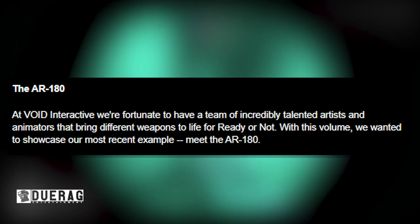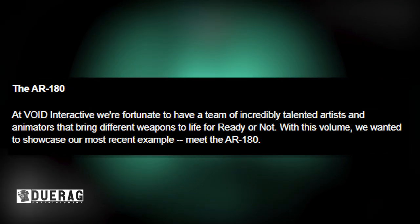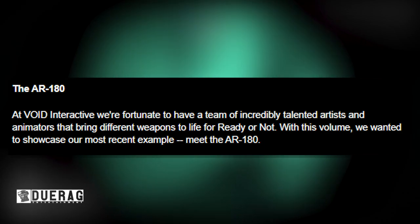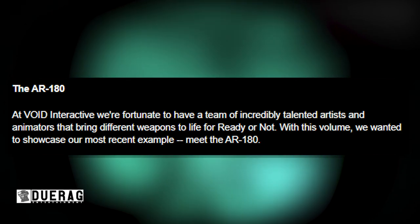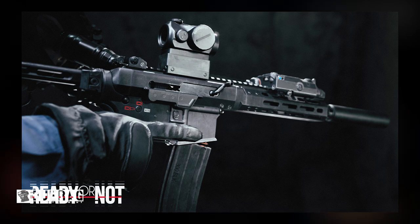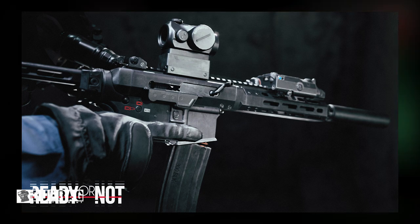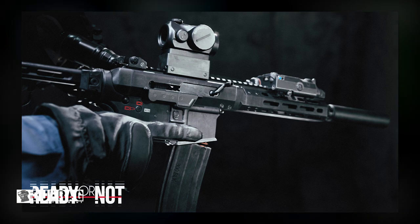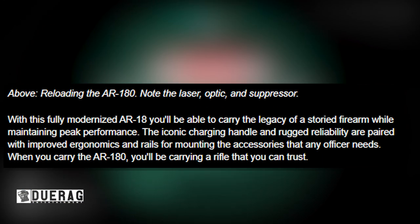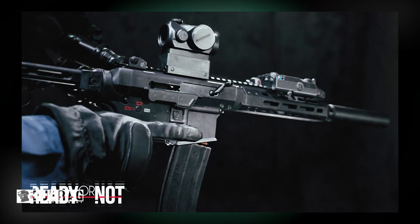It says here: At Void Interactive, we're fortunate to have a team of incredibly talented artists and animators that bring different weapons to life in Ready or Not. With this volume, we wanted to showcase our most recent example — meet the AR-180. Very gorgeous looking weapon. We've got the Micro T1, a laser pointer, and I'm not sure what that is on the left side. Underneath the picture it says: reloading the AR-180 — note the laser, optic, and suppressor. I didn't even see the suppressor. This is a very tiny weapon, almost looks like an SBR.